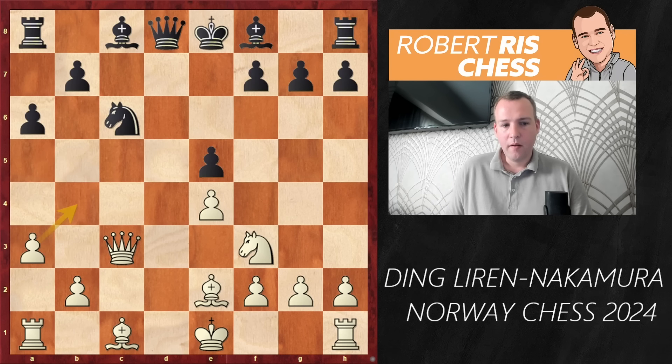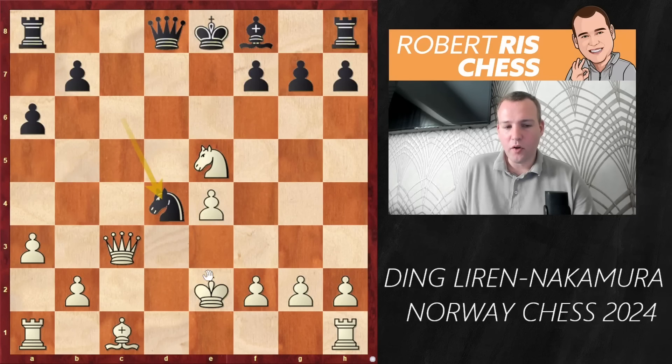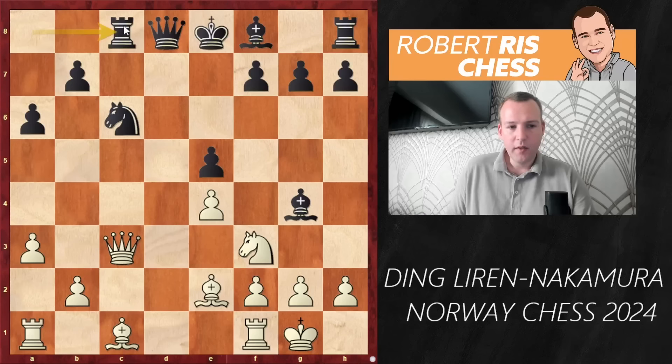The bishop has to go to another square. After Be2 was played, Hikaru reveals the idea of his previous move by going e5, activating the bishop from f8. It should be obvious now that Nxe5 is a big blunder on account of Bb4, and white is losing the queen because of this skewer. So after e5, Ding plays a3, covering the b4 square. The bishop comes out to g4 - very interesting and active play by Hikaru, essentially saying 'please take my pawn on e5.' But Ding didn't want to take the pawn.